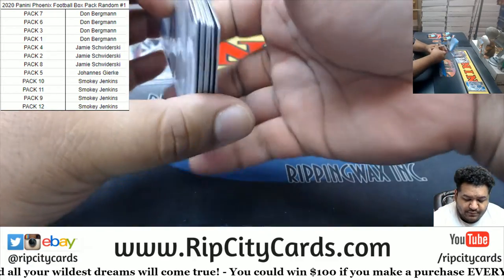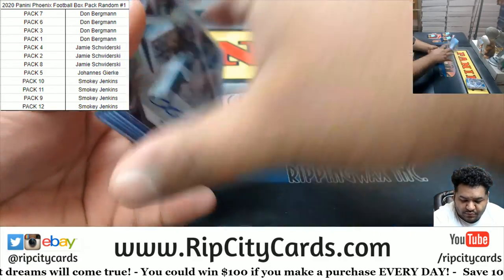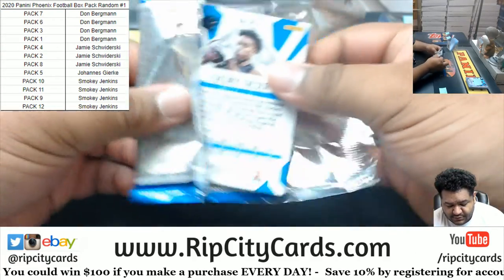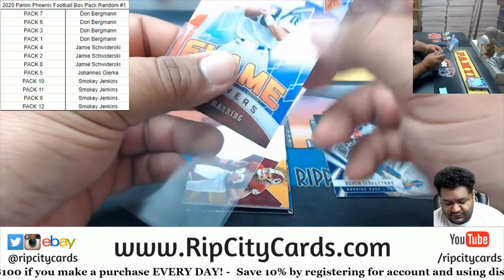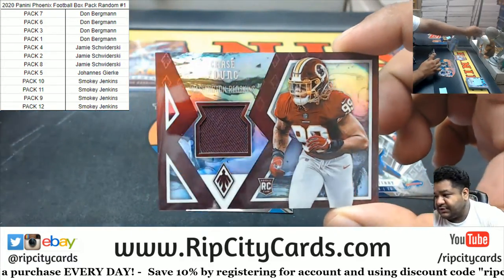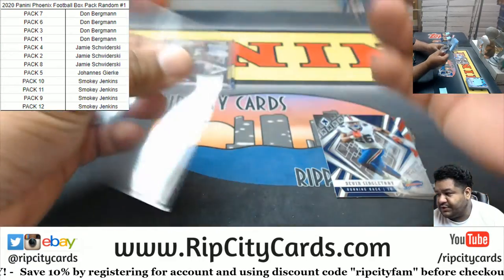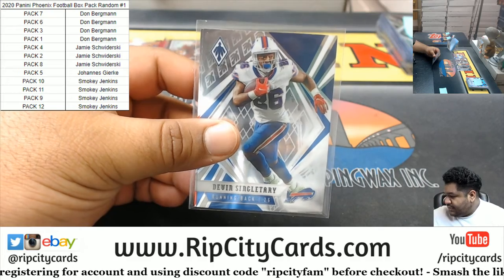Beautiful. Alright Smoky, there's your damage, thank you my dude. Let's keep it going — next is Johan, my friend all the way from Germany. Good luck, pack five. We got a Peyton Manning Flamethrower to 149 for the Colts, also a 149 Chase Young rookie Redskins patch, and a Jeremy Chin rookie Panthers. And that is your damage, Johan. Thank you.